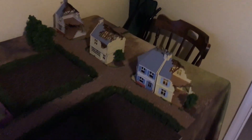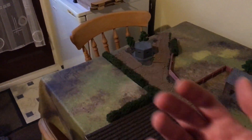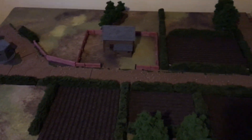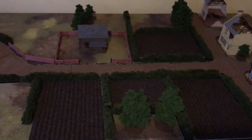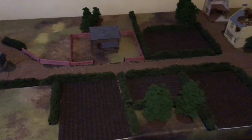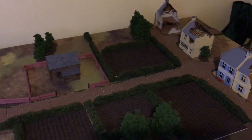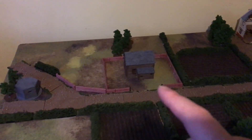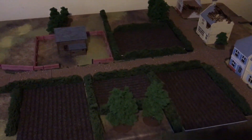The Germans all start this end of the board and come on in the first turn, while the British are coming on the other way. The Germans have got their nuns — their fifth column — which they can put anywhere on the board at all. So it might be a good idea for the Germans to put their nuns right by this bunker to try and take that out in turn one. I can't imagine the nuns are going to last very long. Or they take the chance and put the nuns in the farmyard or behind the wood to try and figure out where the British player is going to put the anti-tank gun.